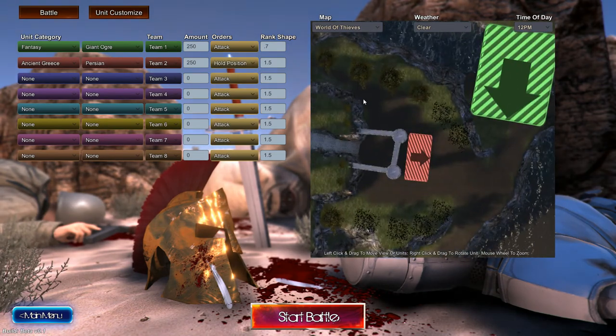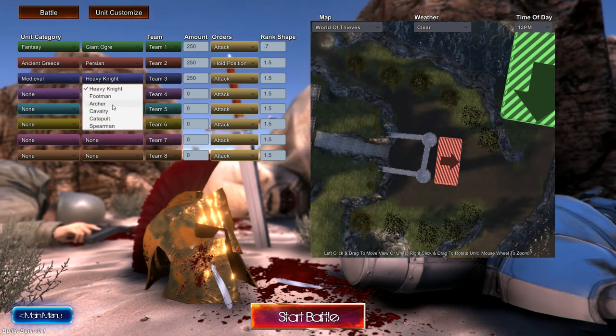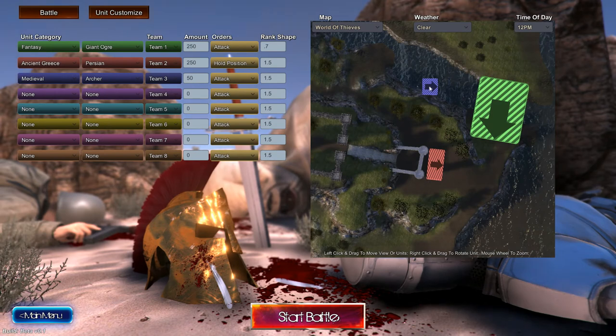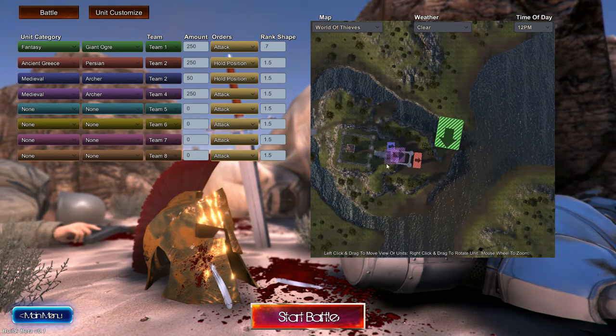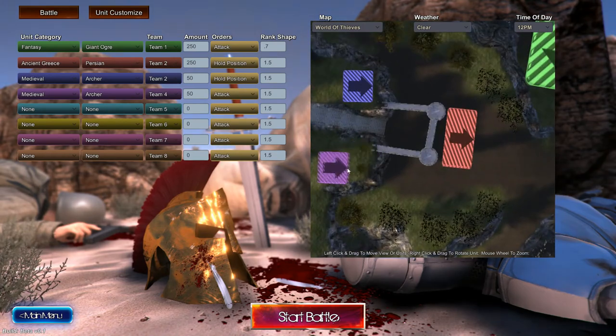Let's have them hold position. And in medieval we've got heavy knights, footman, archers, cavalry — oh, I want some archers. Let's get 50 archers and put them right here; they're on team two with the Persians and they're gonna hold position. Then we're also gonna get another 50 archers. So we got 100 archers total holding position.